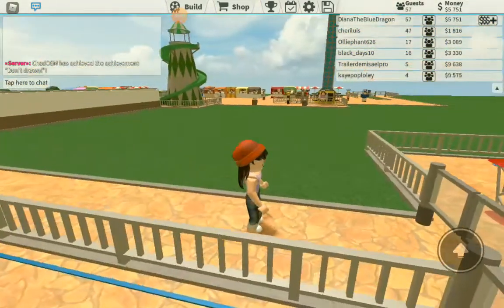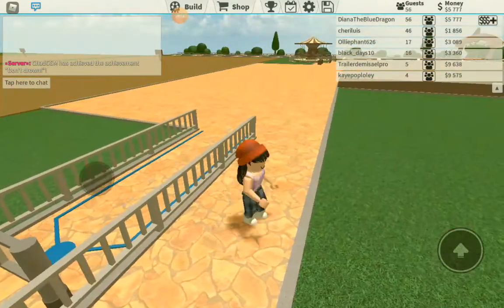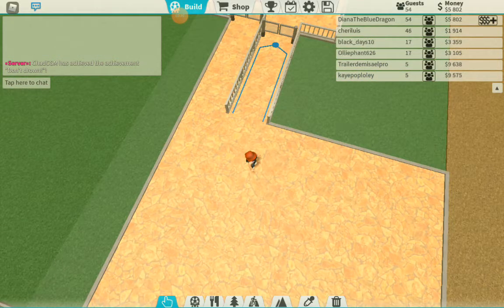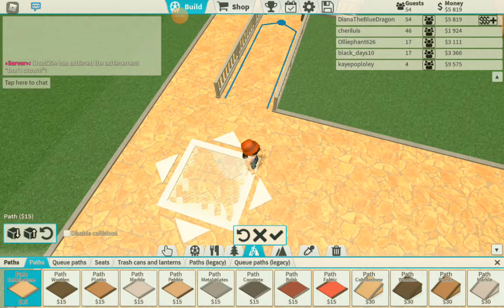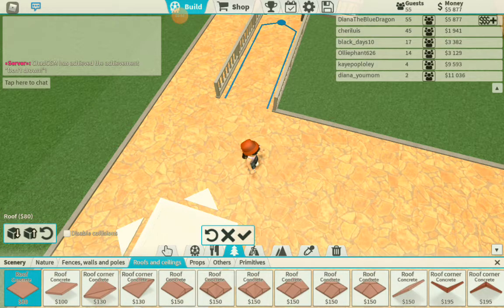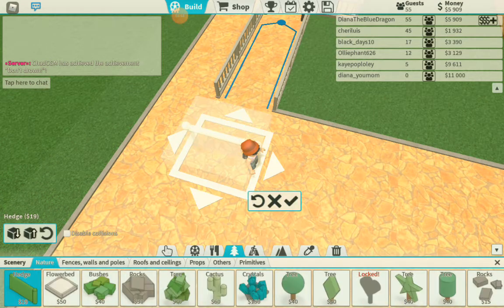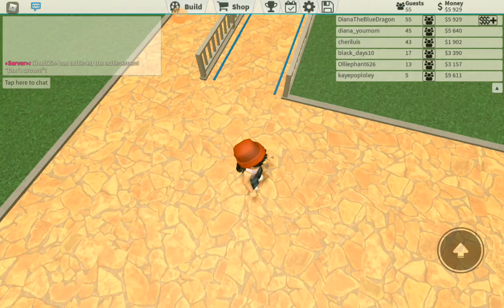And planning. Wait, I need to put a trash can in here too. I put trash cans everywhere. Where are they? In here? I forgot where are they. They're in paths - treats, right? They're in treats. No, they're not in paths. I don't think I need a trash can in this one now.